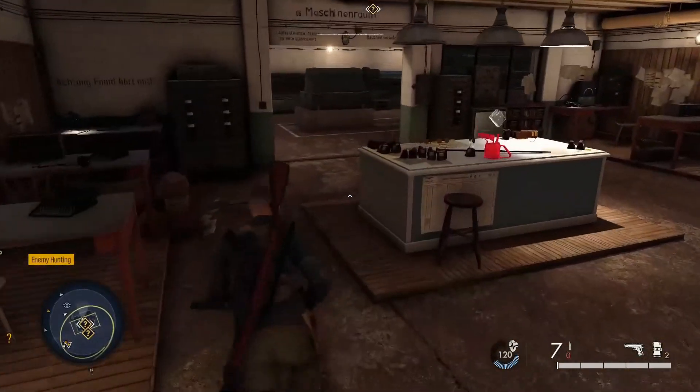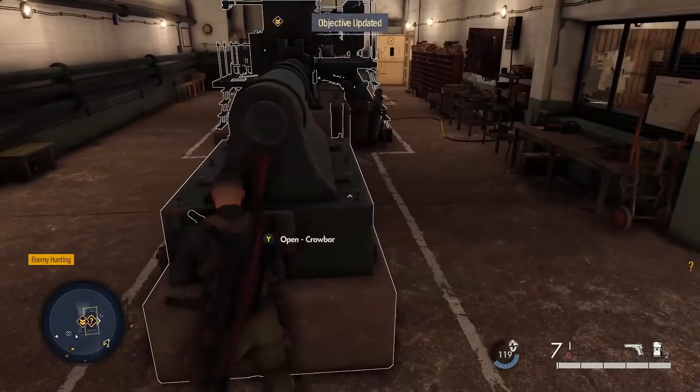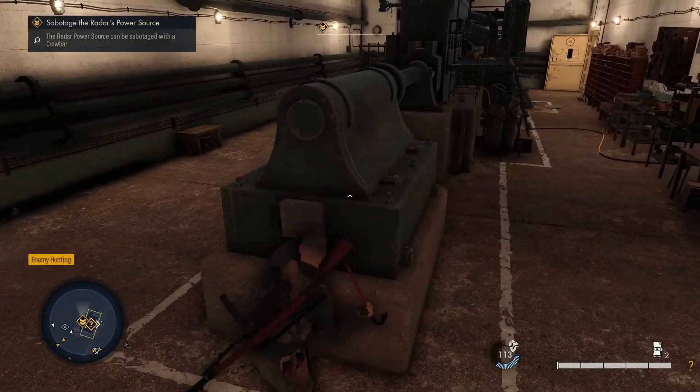You've got to find the radar's power source, and what you're going to want to do is find the crowbar in this room over here.